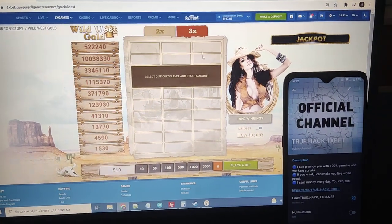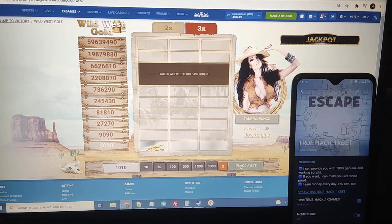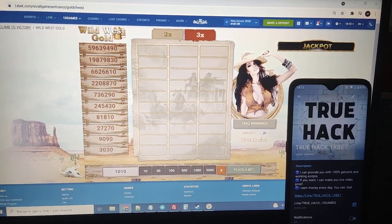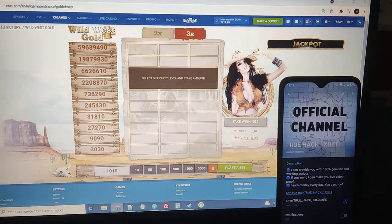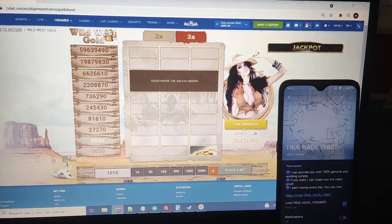Now let's go here for 3. Place a bet, it's showing me one here. Take one. Place another bet. Take winnings.